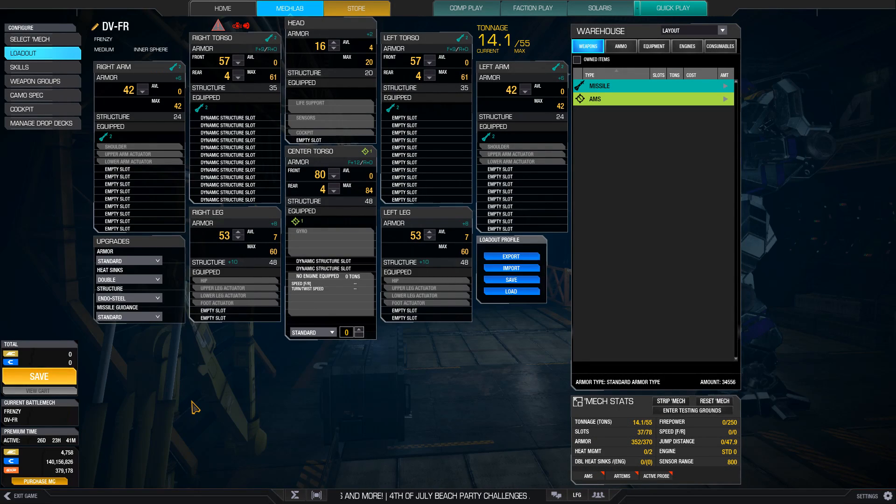In order to make the Dervish builds distinct from the Griffin or Shadowhawk, you must use its hardpoint advantage and pack on more weapons, which requires an XL engine. On the other hand, its bad hitboxes mean that the side torsos are not as well shielded, making XL engines more risky. This means you cannot play the Dervish like the existing IS 55-tonners — instead, be more of a fire support mech that engages near max SRM range or further out using MRMs.